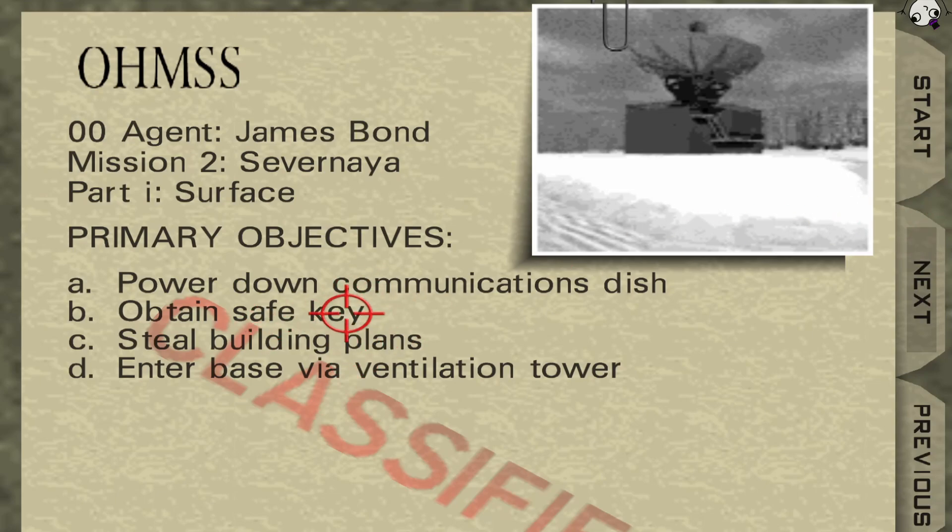I gotta look at the objectives here because I do not remember this one at all. So: power down communications dish, obtain safe key, steal building plans, enter base via ventilation tower. I do remember that. Okay, so let's go ahead and start this.